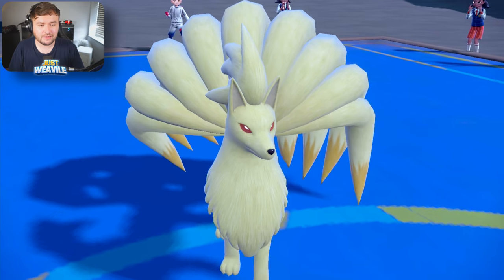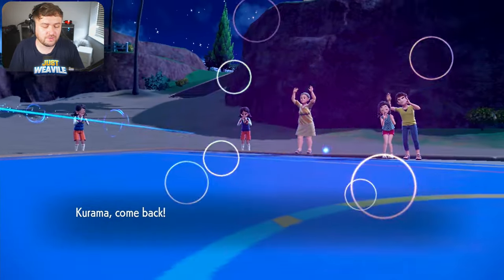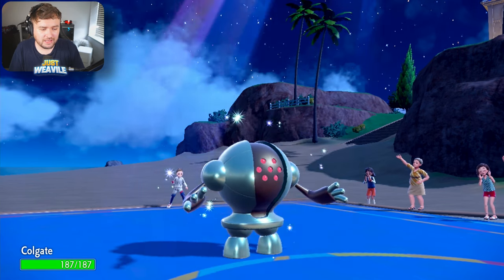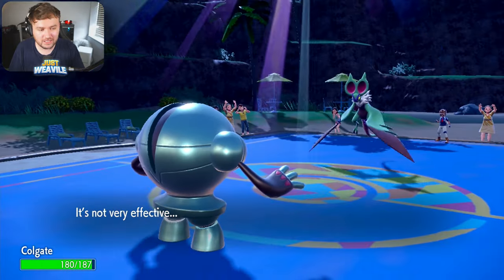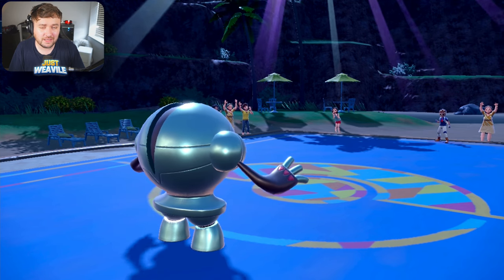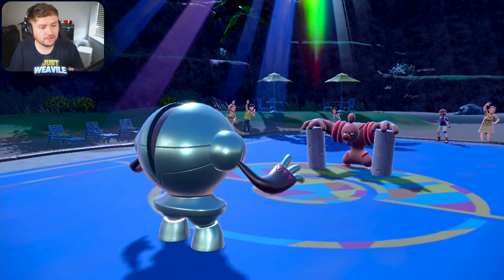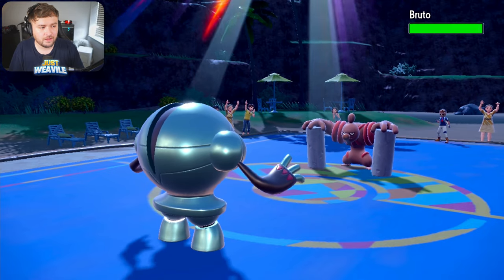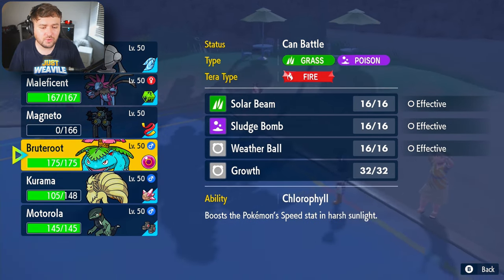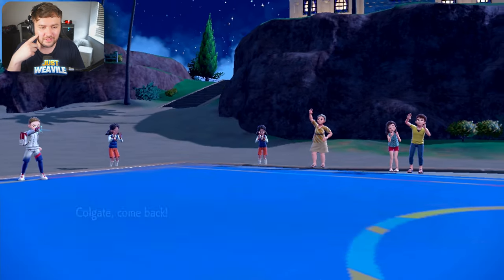I know Registeel is Choice Scarfed, but it's still a good answer to a Noivern. So we withdraw our Ninetales and go into Registeel. If they go for a Defog here, it's fine. They go for a U-turn, probably straight back into the Conkeldurr. Bruto comes in — gets hit by the Stones. Probably going to go for a Drain Punch. I'm definitely going to switch out, and I'm leaning towards the Venusaur switch. I think Venusaur is the only switch we can go for really here, so we withdraw into Venusaur.